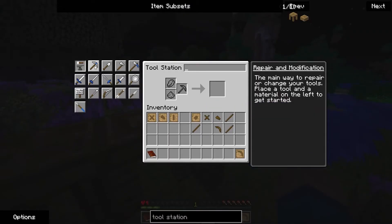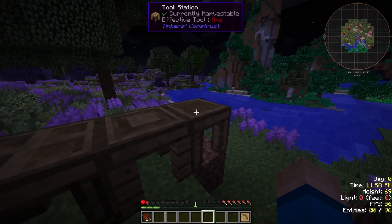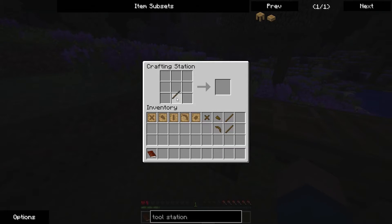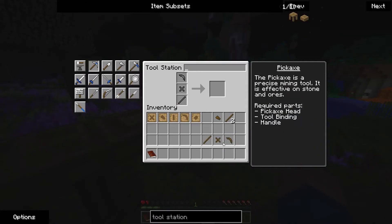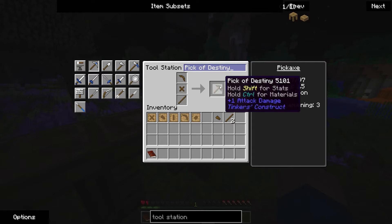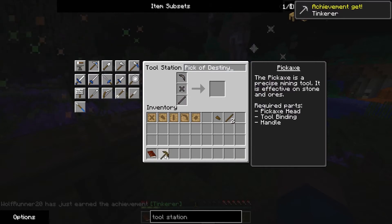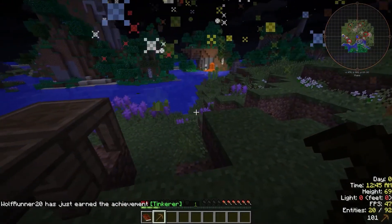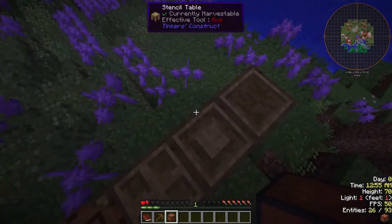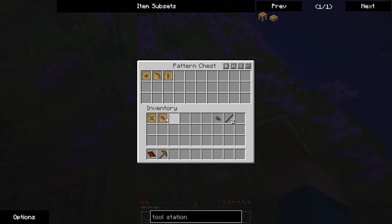Anyway, I can't do a normal pickaxe build. As you can see I have completely different items here for a pickaxe. What I can do is use the tool station — you can see it has spots for everything, for no enchantment levels. I can give it a name of whatever I want it to be. So now I have a pick. And we get the coolest thing in the world — the pattern chest. We put all of our patterns in there.